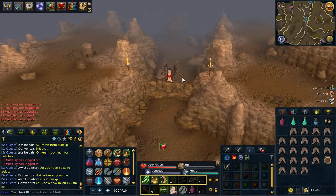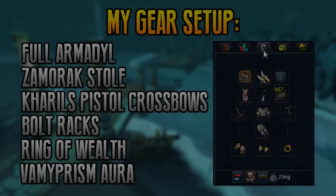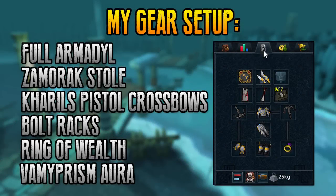The climbing boots give you access to climbing over the rocks on the path. Moving on to my gear setup: I personally wear full Armadyl as my armor because I find it pretty good for defense, and with the full set you get the extra set defense bonus, which is always nice. I also take a Zamorak stole to stop myself getting attacked by other followers. For weapons I use the dual Karil's pistol crossbows with bolt racks, which can be pretty pricey, so alternative weapons can be used if needed. I also have my ring of wealth and vampirism aura.